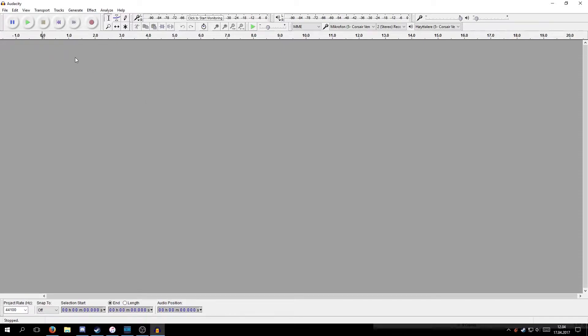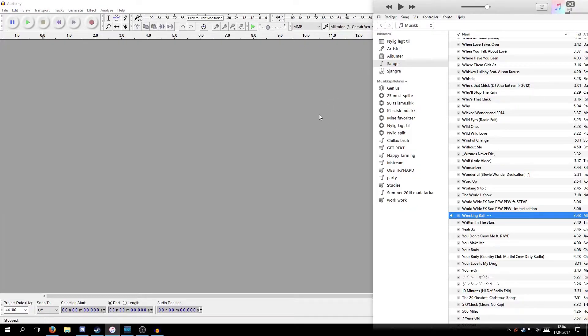What I use for making horns is a program called Audacity. You can grab this for free — I'll provide a link to the download in the description. So whatever song or audio file you want, I've chosen one here. It's called Wrecking Ball by Miley Cyrus — you've probably heard it, it's a very popular song.